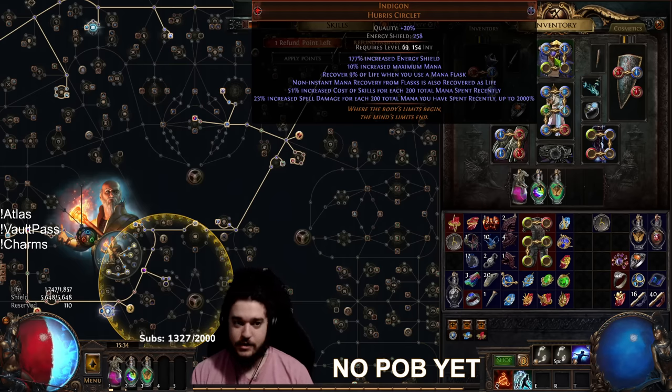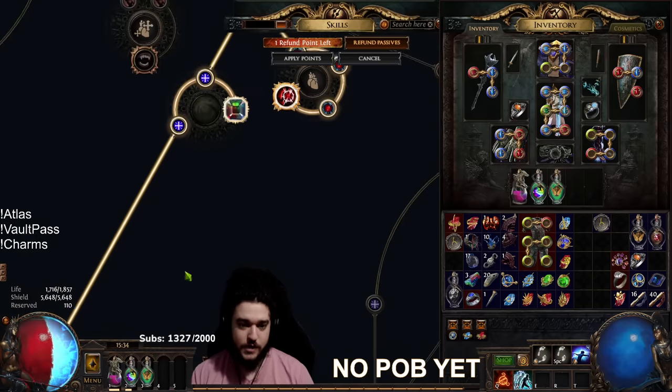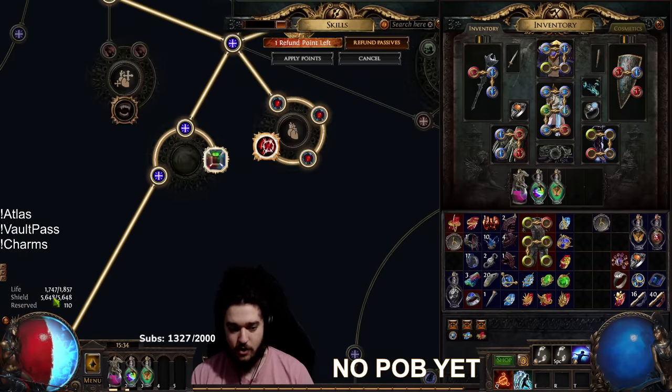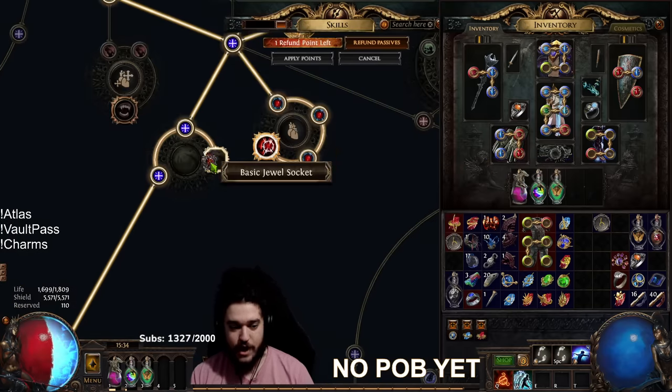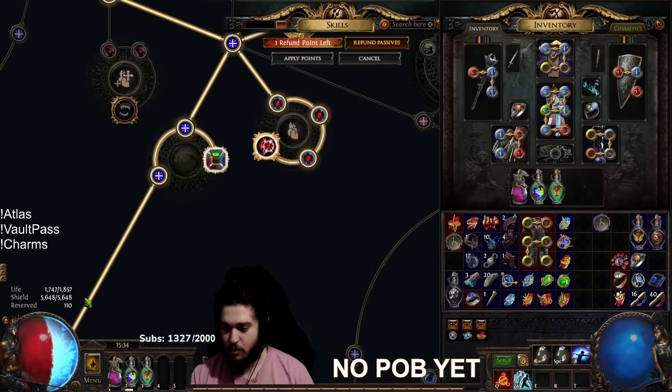The Indigon is a bit pricey as well — definitely don't need this to start mapping. And then the other one would be the Watcher's Eye that I'm currently running, which you don't need. It's basically for the extra energy shield based off of your Mono. Not super important — it gives me about 1.1k.